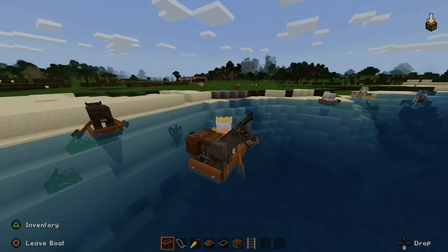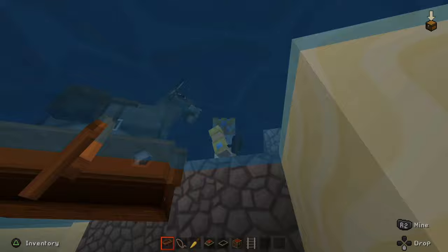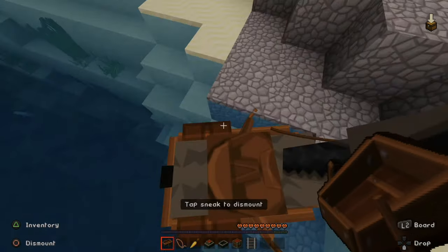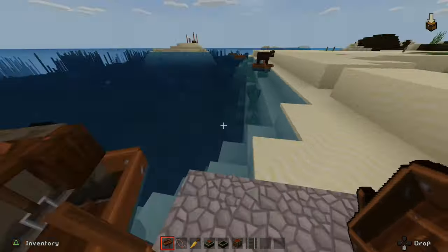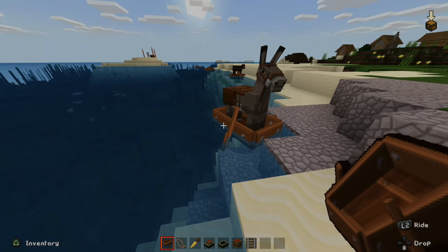So if I go all the way over here on a huge journey — like I've embarked across the Mediterranean Sea — I just go to my donkey and look at the inventory. I'll have 16 additional inventory slots right here in the boat. My donkey just chills in the boat, and that's how I transport everything around.